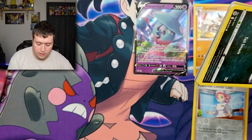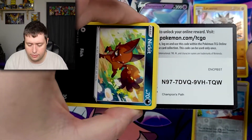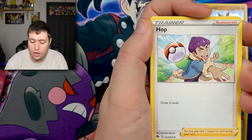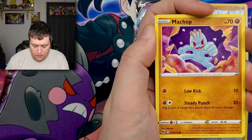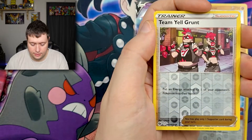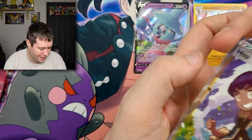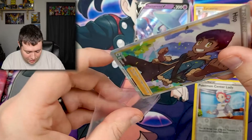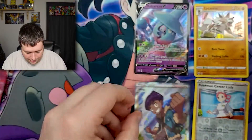Let's hop into this next pack. We have the code card for the front, getting rid of the energy — we have a Hop, Beedrill, Hattrem, Nickit, Machop, Ekans, Inkay, Hatterene reverse holo, and Team Yell Grunt. Oh, we got another Hop — this is actually my third or fourth time pulling a Hop full art, so that's cool. I feel like it's a very common full art but still happy to get a full art nonetheless.